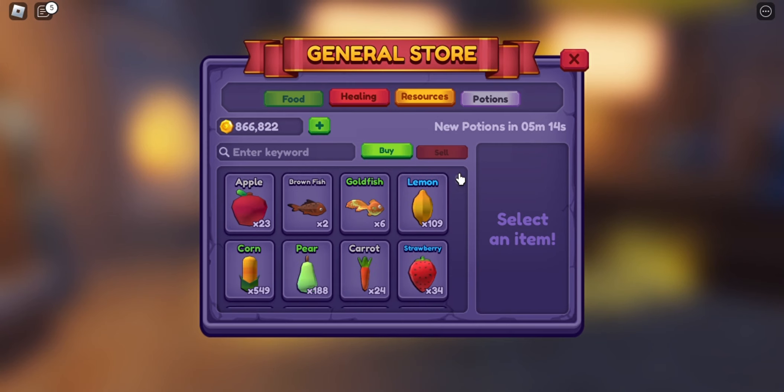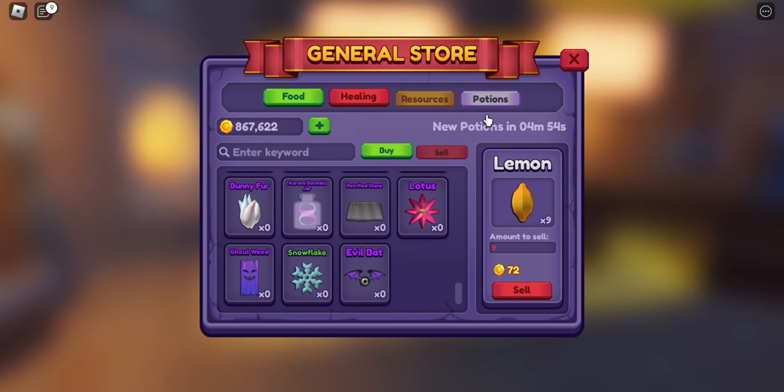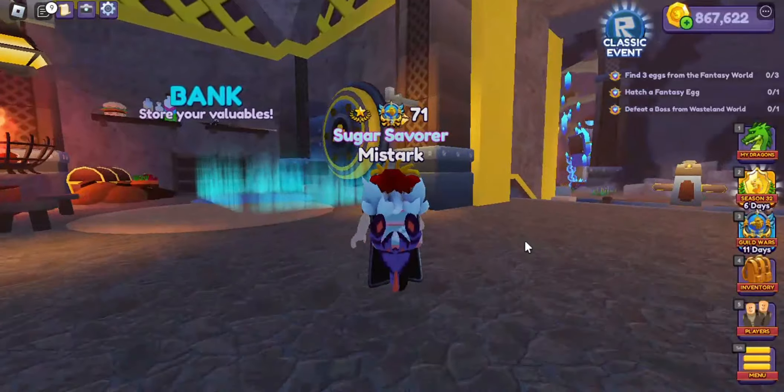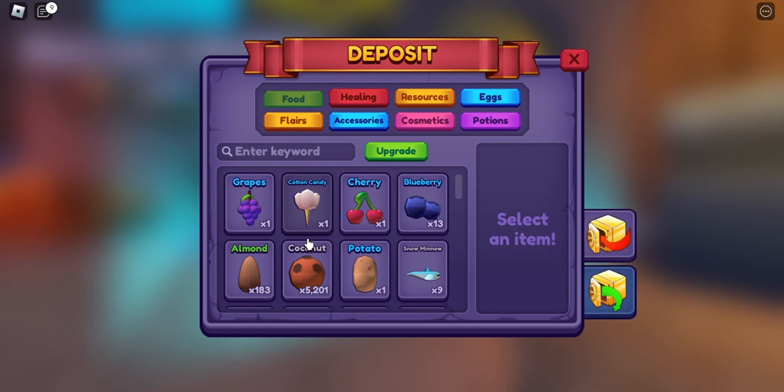Here we can buy or sell food, healing items, resources, and potions, which every hour will be exchanged for new ones. Here we also have the bank to deposit or withdraw anything from the inventory.